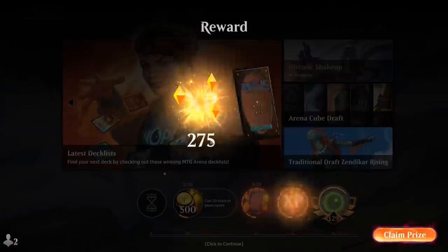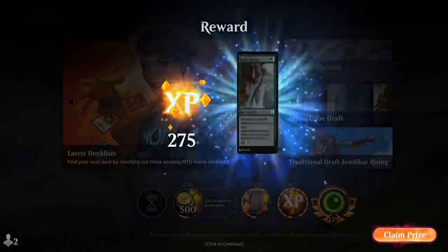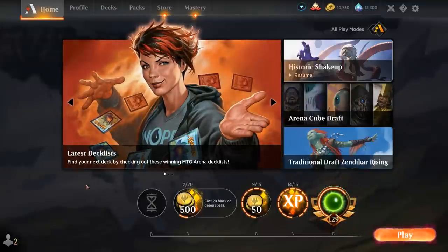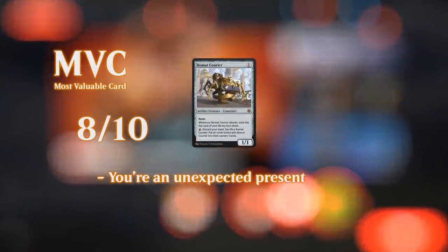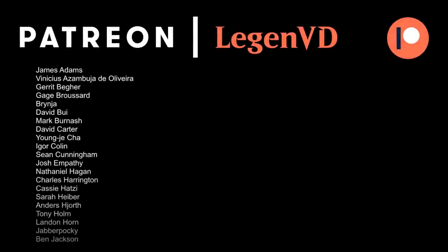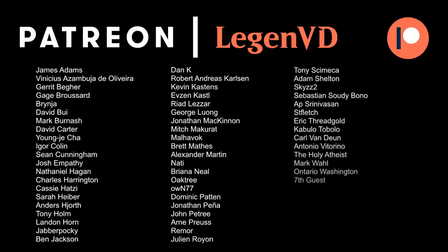This mono-red aggro deck has been performing quite well — I've been very impressed by it. Guidebeast definitely slots in nicely, giving us a 2/2 Haste that actually has mostly an upside in this deck as opposed to a drawback. Definitely give it a shot if you have most of these cards. That's going to do it for today's gameplay — thanks for watching, hope you enjoyed, and as always have a nice day. I also want to thank all my patrons for being part of the channel, and you can become a patron yourself today and decide the topic of future videos over at patreon.com/legendvd.